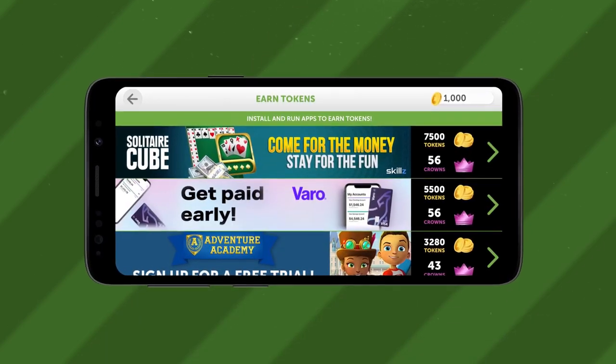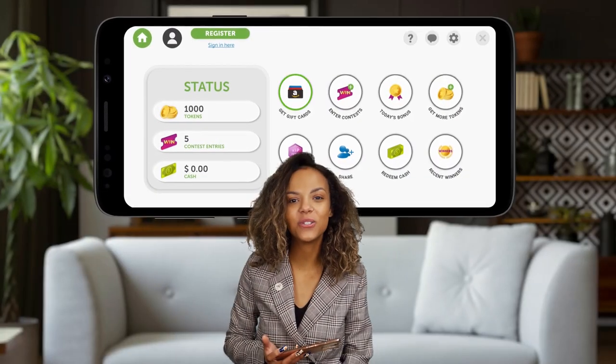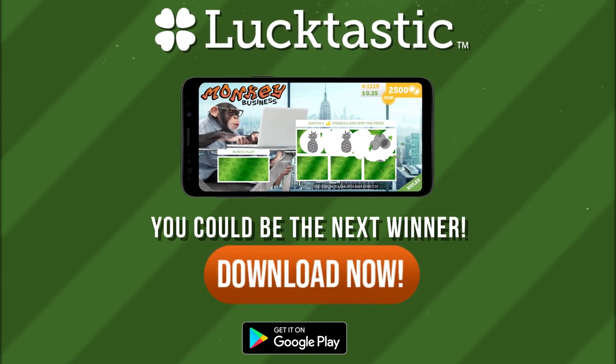Plus discover the rewards wall where you'll earn big token bonuses that can be redeemed for entry into big money contests. Or you can exchange your tokens for free gift cards. What are you waiting for? You could be the next winner. Download the Lucktastic app now and go play your $2,500 scratch card.